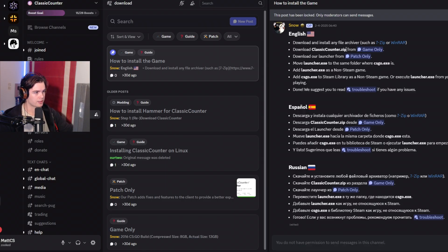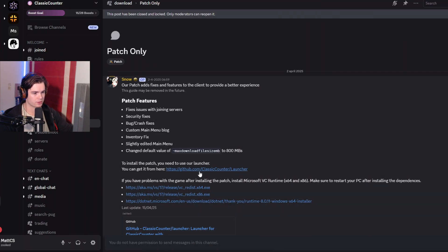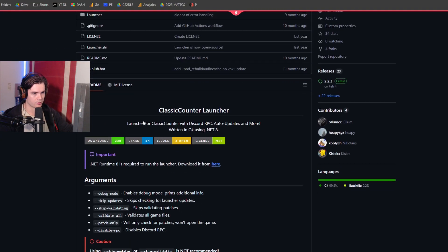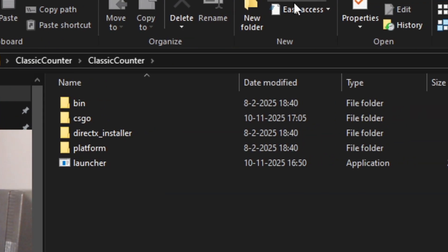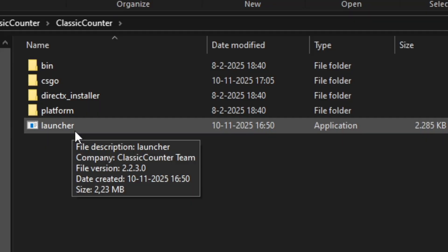You download ClassicCounter.zip from the game-only link — very simple. Go to the Google Drive and download that file. Then go back and download the launcher from Patch Only — it's on a GitHub link. Don't download the whole repository; download from the download button specifically. Then take launcher.exe, drag it into your Classic Counter folder on your desktop, and it starts doing updates. That's pretty much it.